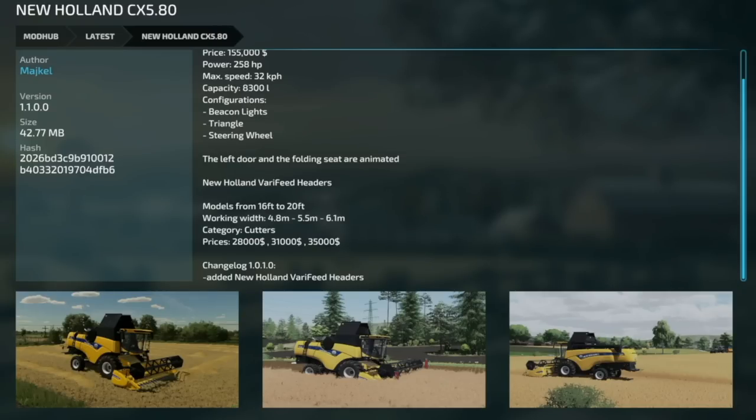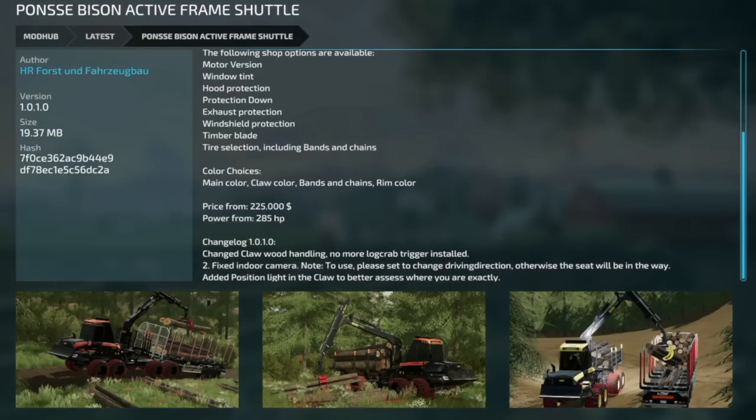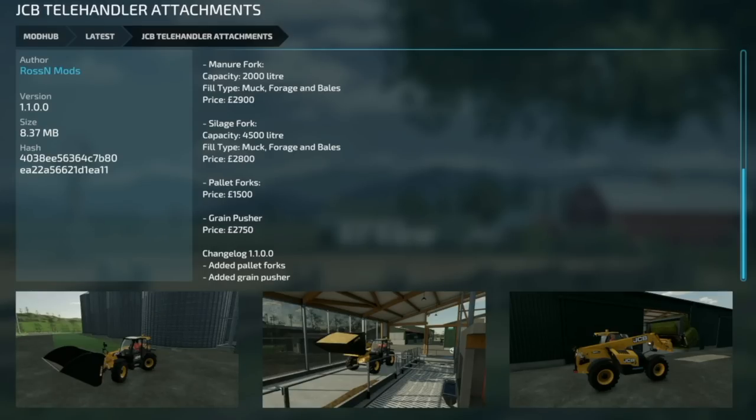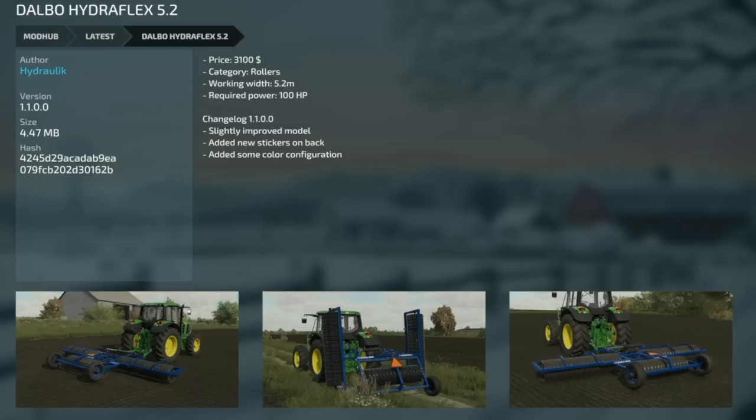The New Holland CX 580 from Mashkal got version 1.1 adding New Holland verified headers. HR Forest Ponzi Bison Active Frame Shuttle got version 1.0.1 — changed claw wood handling so no more log grab trigger, fixed indoor camera, added position light in the claw. Note: set the change driver direction or the seat will be in the way. Roosters DCB Telehandler Attachments got version 1.1 adding a pallet board and grain pusher — definitely worth checking out. Camillo's Small Bunker got version 1.1 adding two single bunker silos costing 22,000 and 23,000 with 25-dollar-per-day upkeep.